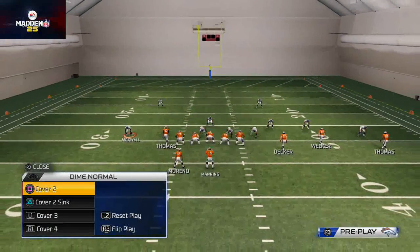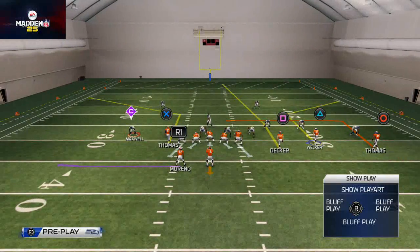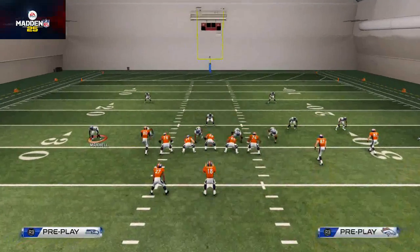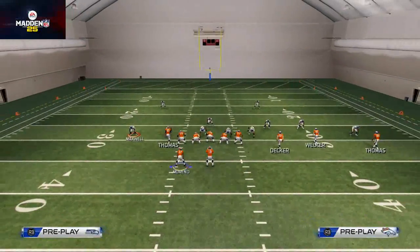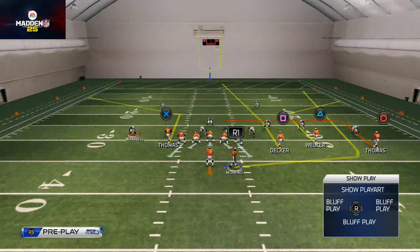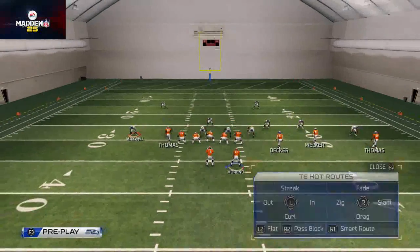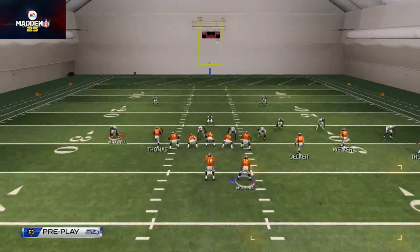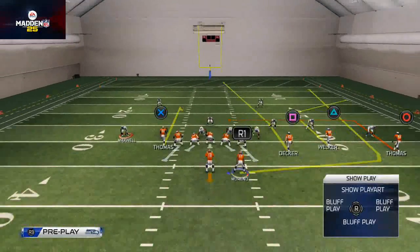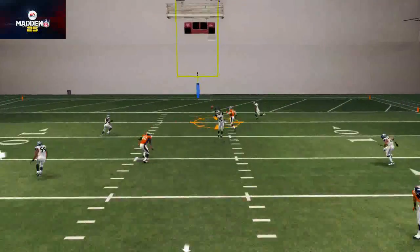Let's get into zone because that's the purpose of the video. Against cover two zone with the ATL seam play, I like to leave Julius Thomas on his original pattern, then bring my running back over and put him on a wheel route. From there I'll take Julius Thomas and put him on some kind of curl to hold the zone.